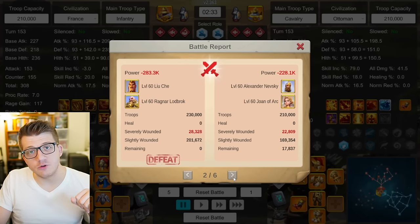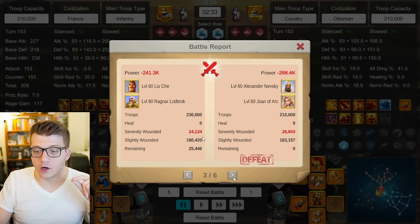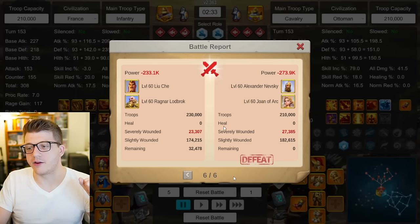The second report: Liuche Ragnar loses, but it's very close — about 18k remaining for Nevsky Joan. Third report: Liuche Ragnar wins with 25k remaining. Fourth report: Liuche wins again with 27k remaining. Fifth report is basically a tie — more sev wounds from Liuche Ragnar, but it survives because it started with more troops. Sixth report: Liuche Ragnar wins with 32k remaining. Four out of six reports, Liuche Ragnar was a clear winner, though you could give the win to Nevsky Joan overall as a better trade.